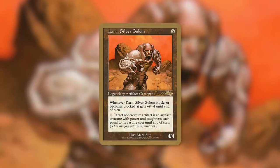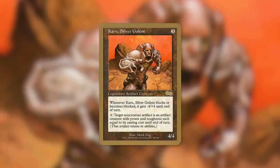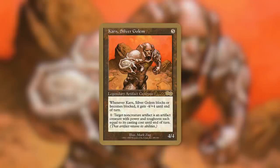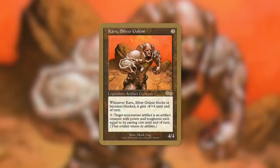Karn, Silver Golem is a 4/4 legendary artifact creature Golem that costs 5. It says: whenever Karn blocks or becomes blocked, it gets -4/+4 until end of turn. But the important part is: pay 1 — target non-creature artifact becomes an artifact creature with power and toughness each equal to its mana value until end of turn. This is a very simple but incredibly impactful ability, essentially turning any of your artifacts that are not creatures into creature versions that can hit based on that card's converted mana cost.